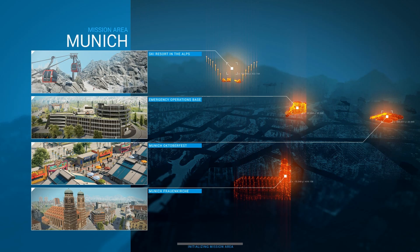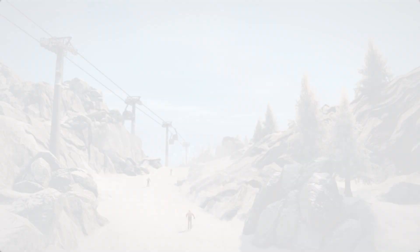We'll start a new campaign. There are three main cities from what I remember, and they're also very large. We're in Munich now. We've got the Ski Resort in the Alps, the Emergency Operations Base, the München Oktoberfest, and the Munich Frauenkirche. I do apologise to any Germans watching this. I must say, I'm very envious of the Germans — you guys get all the good simulators. You just love them, so I must be really German at heart.